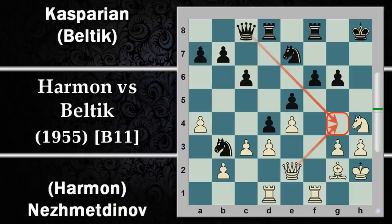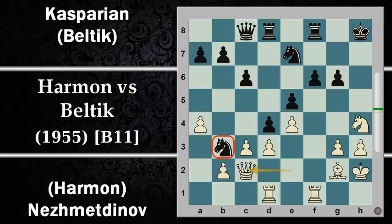Un'alternativa poteva essere donna C2: uno dei problemi del nero è che questo cavallo è un po' isolato dal resto delle truppe e potrebbe essere facilmente attaccabile. Però con la donna in C8 il nero ha risolto anche questo problema, perché ora può giocare donna E6 e difendere il cavallo. Se il cavallo cercasse di scappare su A5 ci sarebbe subito B4 che lo intrappola e il nero perde il pezzo.